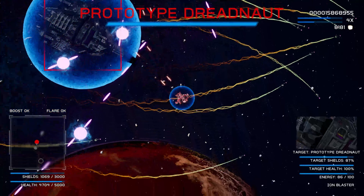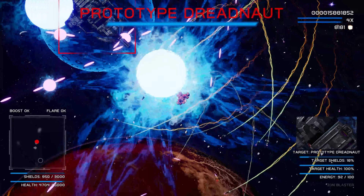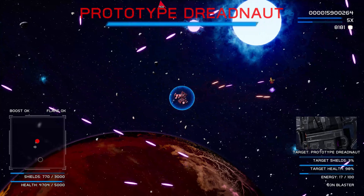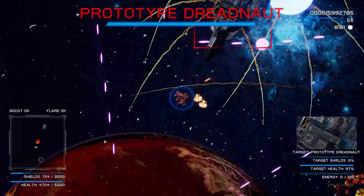Boss projectiles have had their shapes changed in an effort to make dodging them more reliable. The main reason behind this is the two new bosses, both of which feature fairly intricate bullet patterns to dodge.